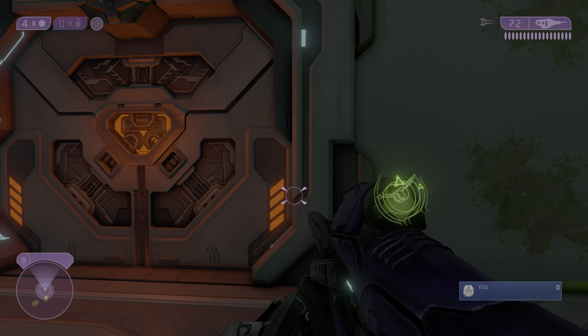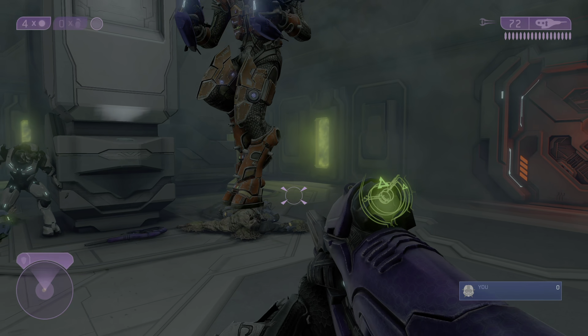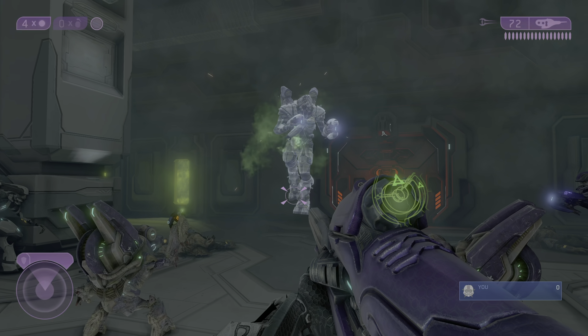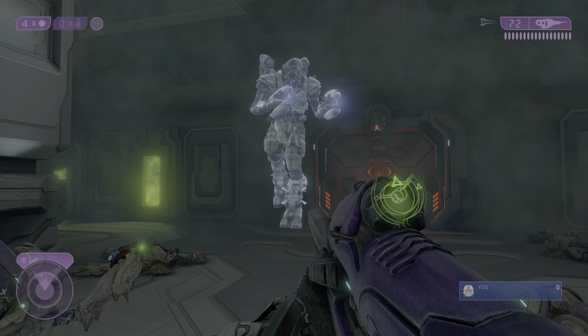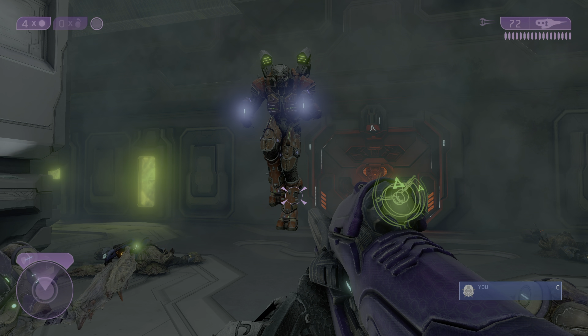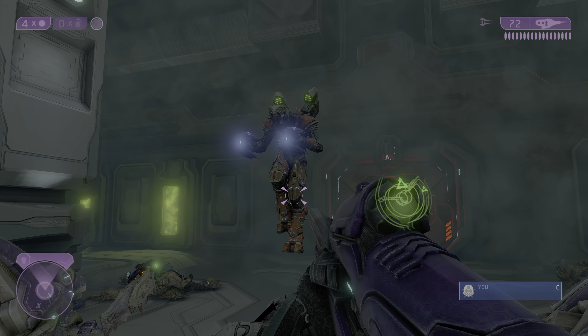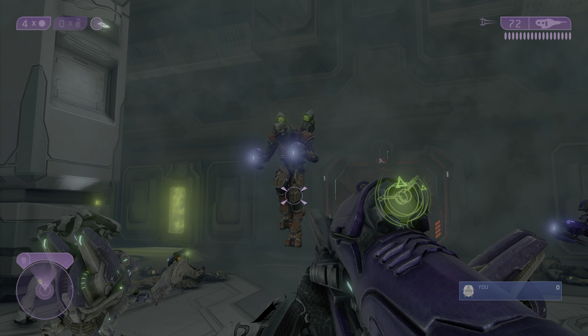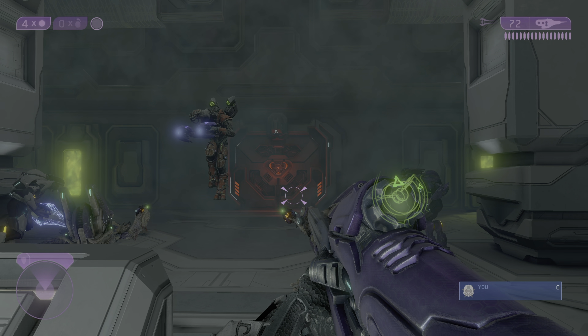I'm doing pretty well on ammo. I think I'm going to drop down and switch to that Energy Sword. I feel more comfortable facing the Flood with a Carbine and an Energy Sword than I do with Needlers or a Fuel Rod Cannon. There's a Sentinel Beam, I suppose. They're all facing this door, so I assume that... oh.